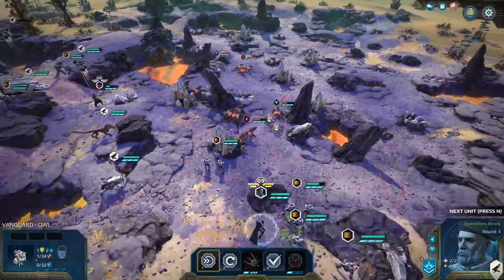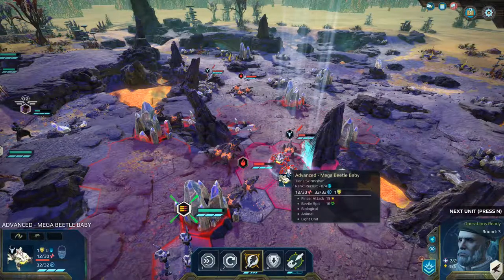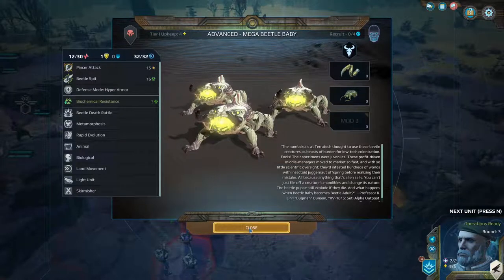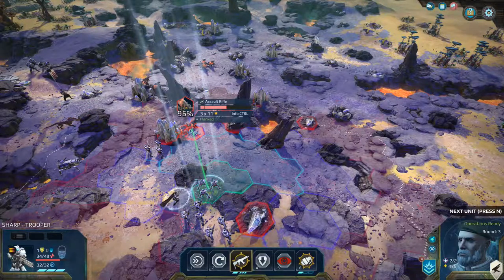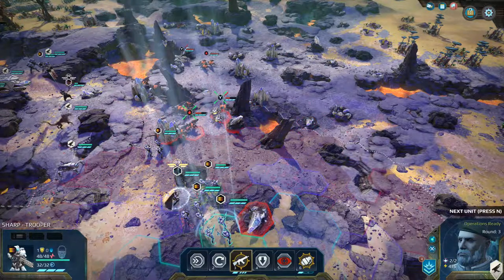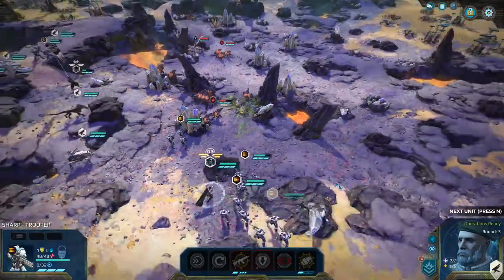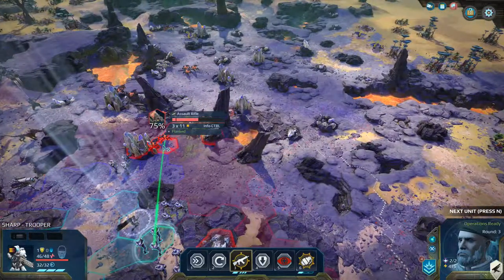We'll survive to fight another day. We should be able to dispatch the rest — there are only two left. This one comes back from the dead — minor infection brings it back to life. So now if we kill him, he's not going to do splash damage to the adjacent unit. We need to take care of him anyway. This unit we can kill, and we can kill the other one as well. Let's run forward and take them on.